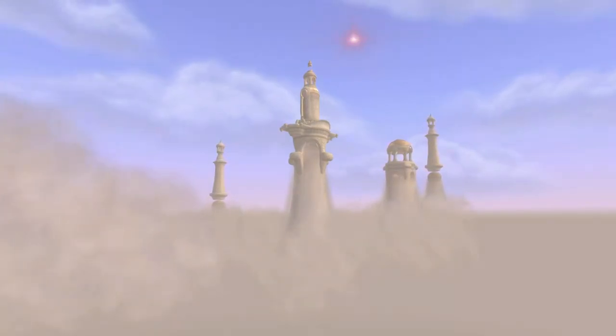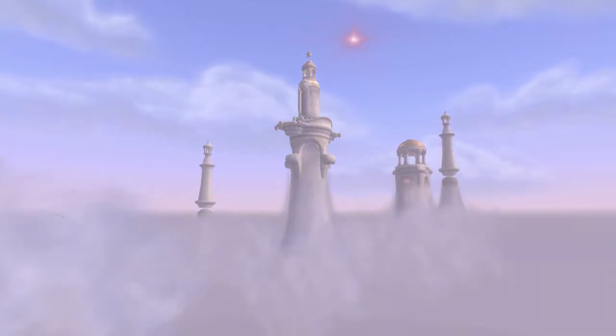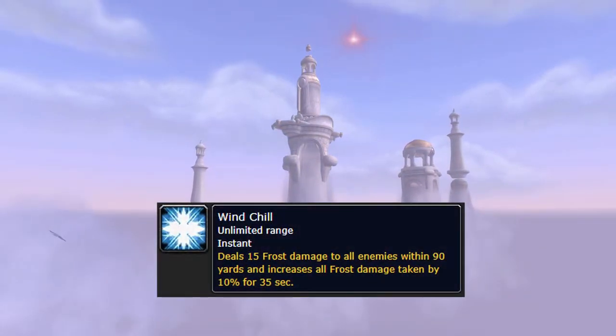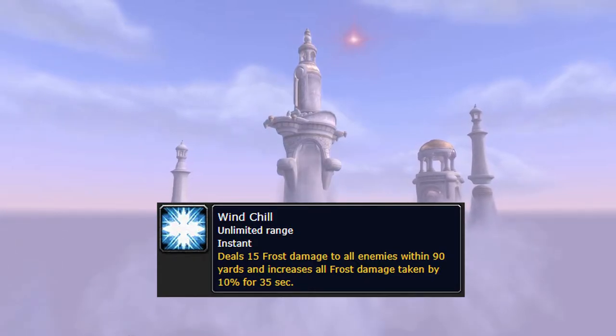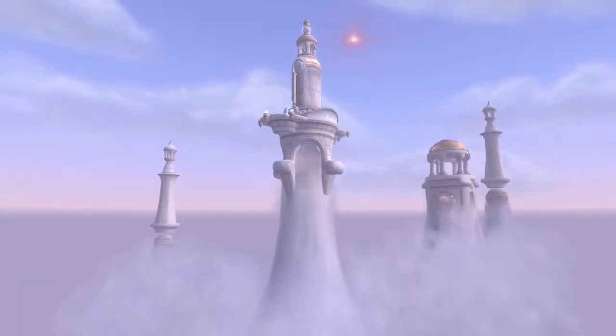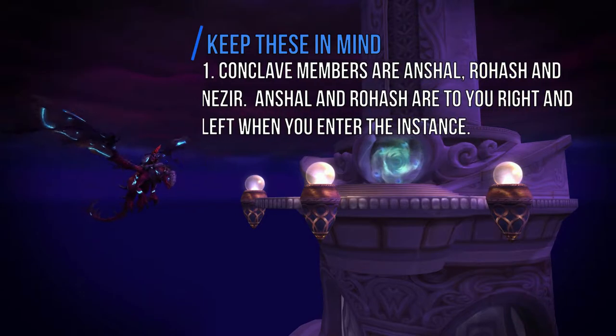The Stay Chill achievement concerns the three bosses surrounding Al'Akir. It basically requires that you maintain a debuff on your character before all three go down. Here are some things to keep in mind when you do this achievement at max level. The members of the Conclave, or the three bosses, are Anshal, Rohash, and Nezir.